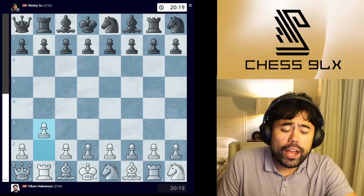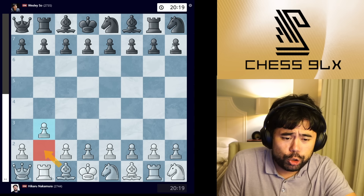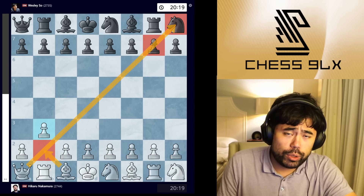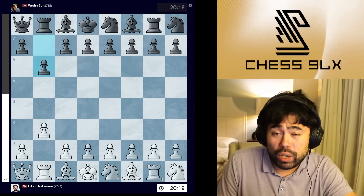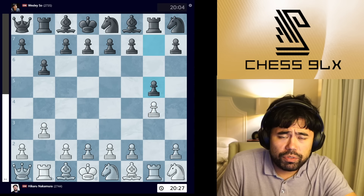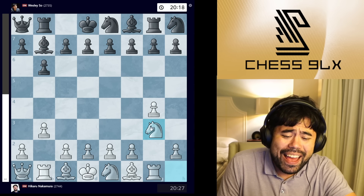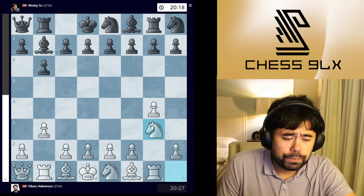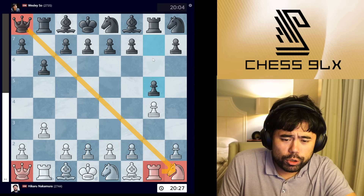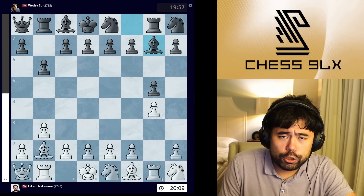I open with the move b3, with the idea to fianchetto the bishop to b2 and immediately put pressure on the long diagonal. One of the drawbacks of Fischer Random is that your opponent can often play a mirror — and Wesley does that, playing b6. I then go g4, and now Wesley plays g5. One of my big hopes with g4 was to bring the knight to g3 and then to f5 or h5, but Wesley's g5 stops that. For both of us, the corner knights are guarded by the rooks on g8 and g1.